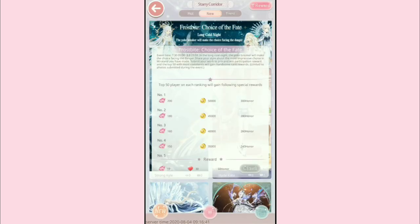So today we are going to be talking about Starry Corridor events — how to rank and how to snatch up those free diamonds. Because as we can see here, you can actually get a pretty decent amount of diamonds if you manage to rank in top 50.